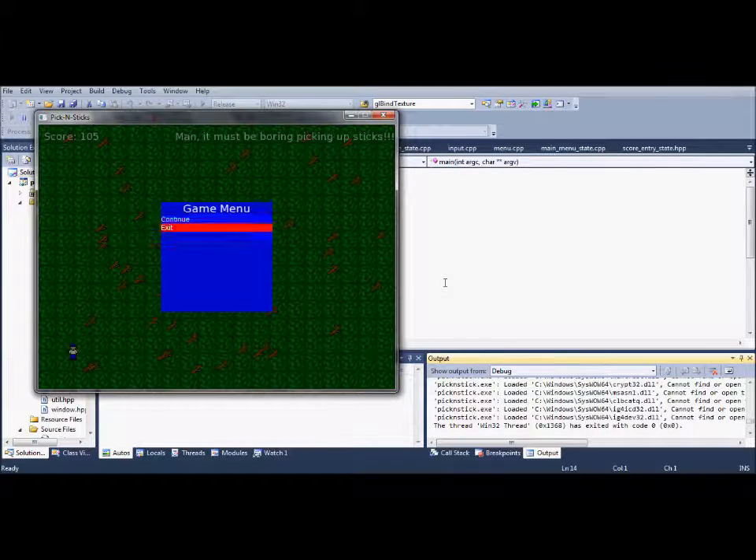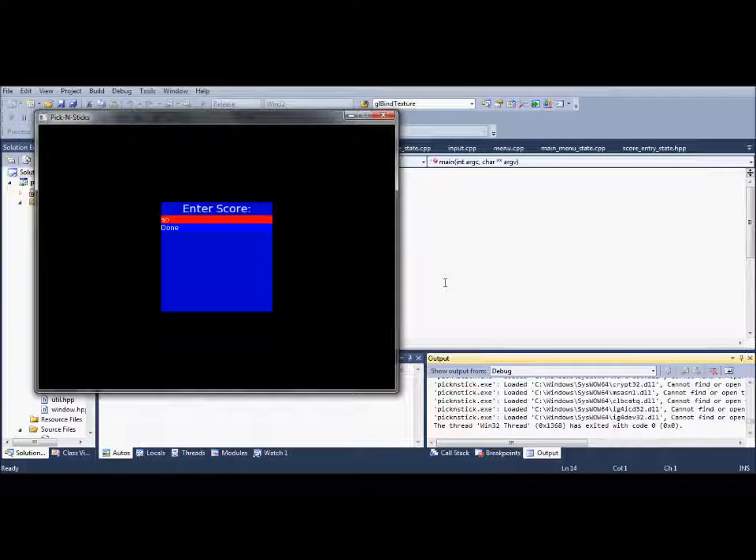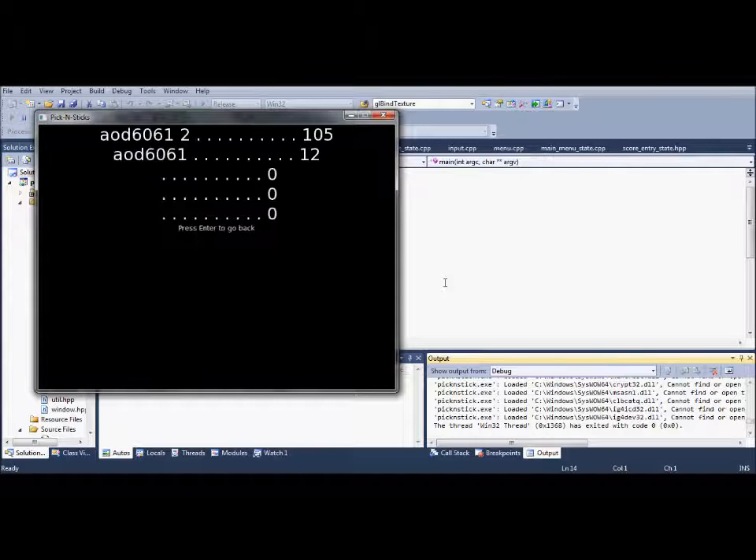That should be enough. Exit. 60612. Done. Let me show you the score view.